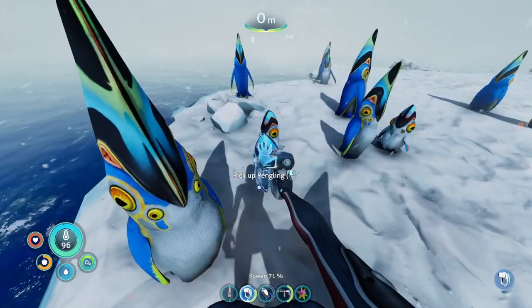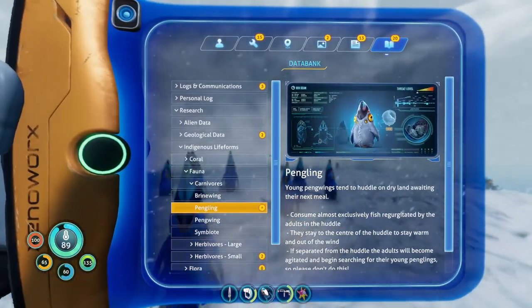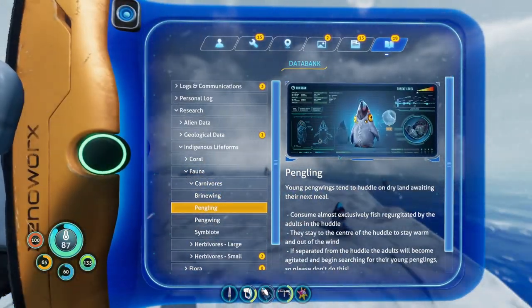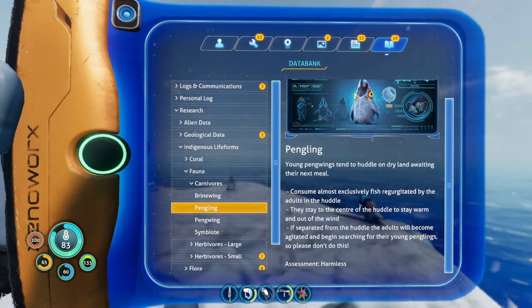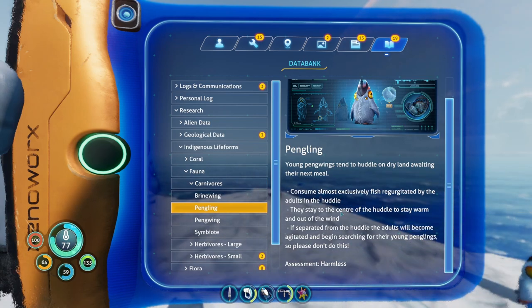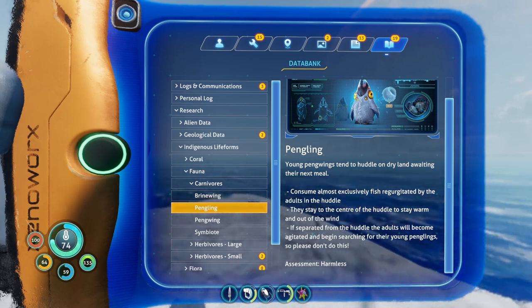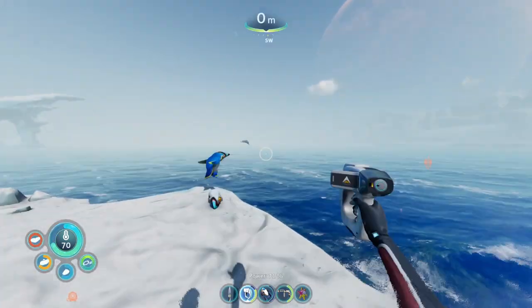Penguin — scan. Young penguins need to huddle on land waiting for their next meal, consuming exclusively fish regurgitated by their adults. They stay in the center of the huddle to stay warm, out of the wind. If separated from the huddle, the adults will become agitated and begin searching for their young penguins — so please don't do this.